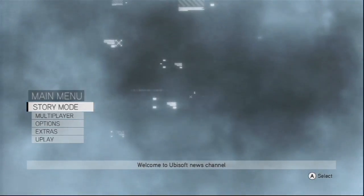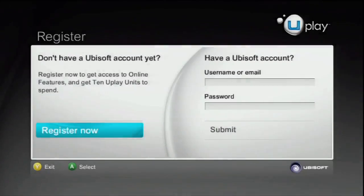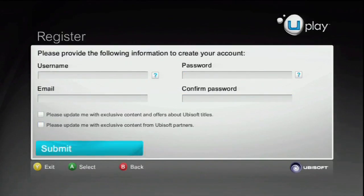Once you get past the title screen and into the main menu, you want to select the Uplay option. Once you're in, you'll be asked for your UB.com login info. Just input your UB.com username and password in the required fields and log in. If you don't already have a UB.com account, you can get one by selecting the Register Now option and going through a quick registration process.